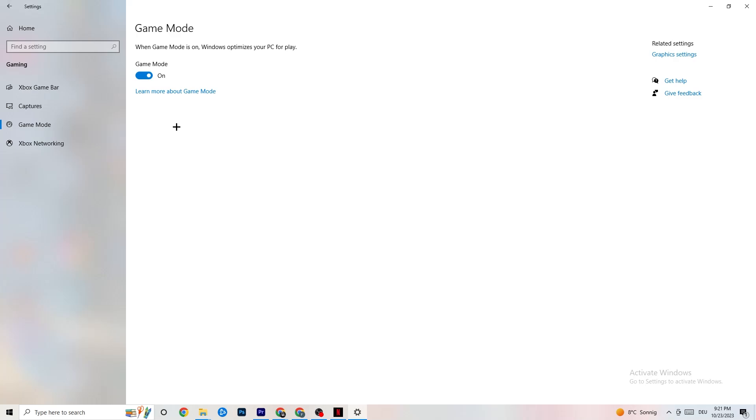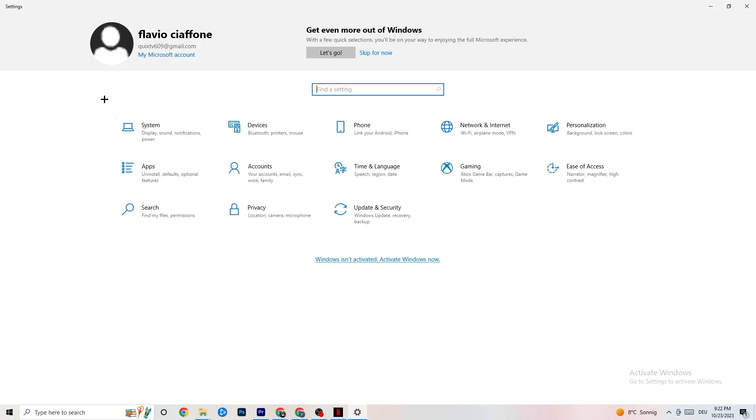Next, hit Game Mode. This one is a little tricky — I can't tell you whether to turn it on or off. You need to check for yourself. Turn it on and try your game, then turn it off, and see which works better for your PC. Once you're finished, go back to the main Settings.